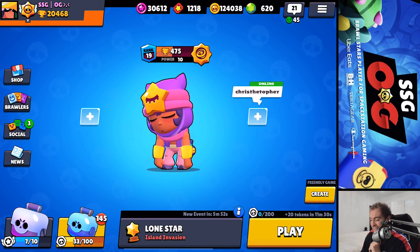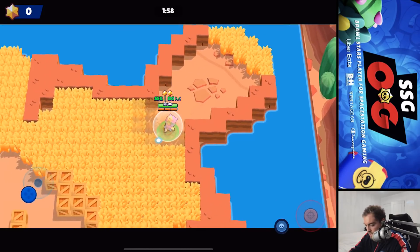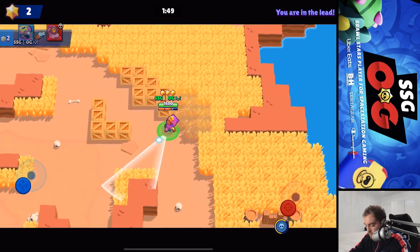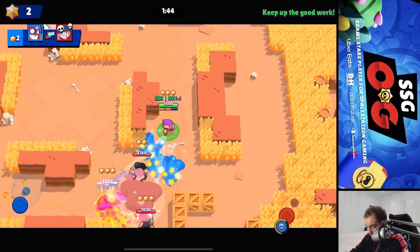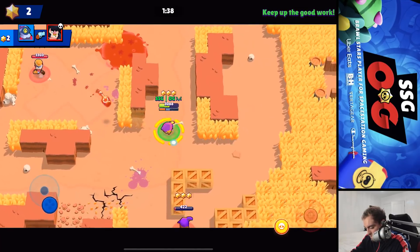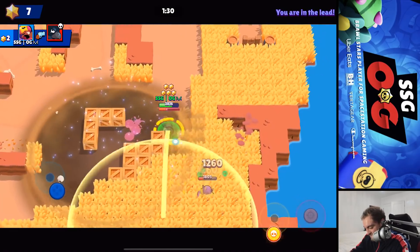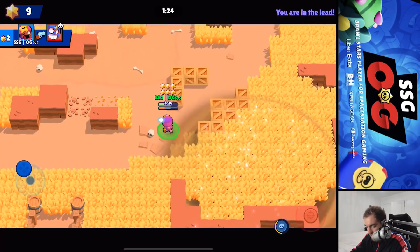Alright guys, this is one of the RNG things I'm concerned about - usually you want to spawn by the middle on this map. Usually you want to spawn where the action is and then kind of third party, like in Fortnite or something. Like right here, this is a very good opportunity to third party. You can see the Barley did it better than us - we're gonna get this Primo. And this Crow - oh my god, he almost stole it. That's my biggest pet peeve about this mode: kill stealing happens a lot.